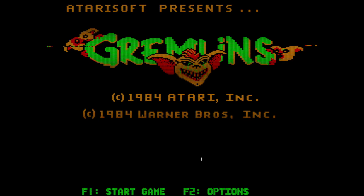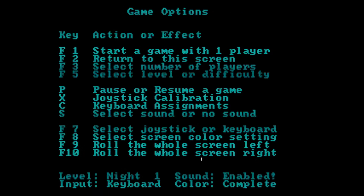Let's look at what the options are. F1 starts the game with one player. F2 returns to the screen. F3 selects the number of players. F4 selects the level of difficulty. There's also Porter Renew and keyboard assignments.